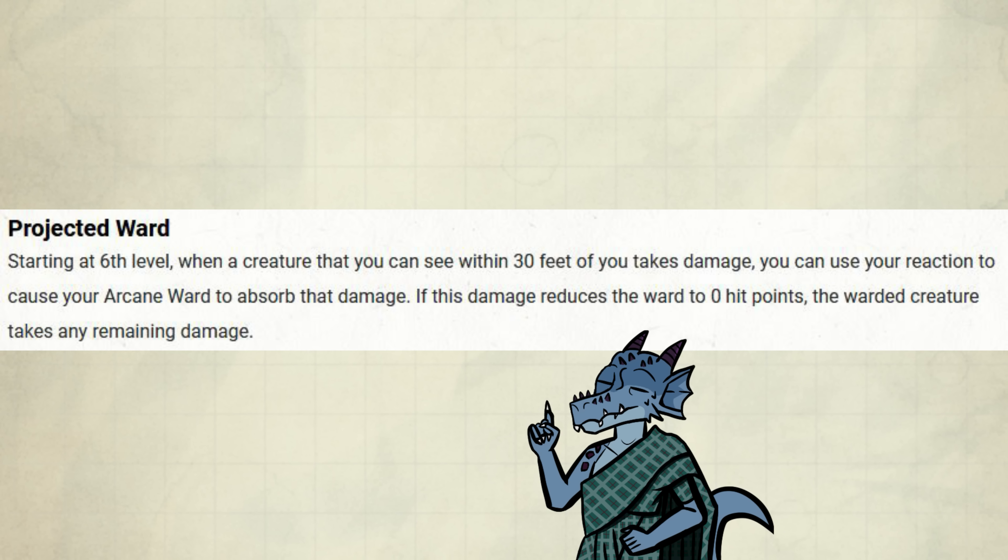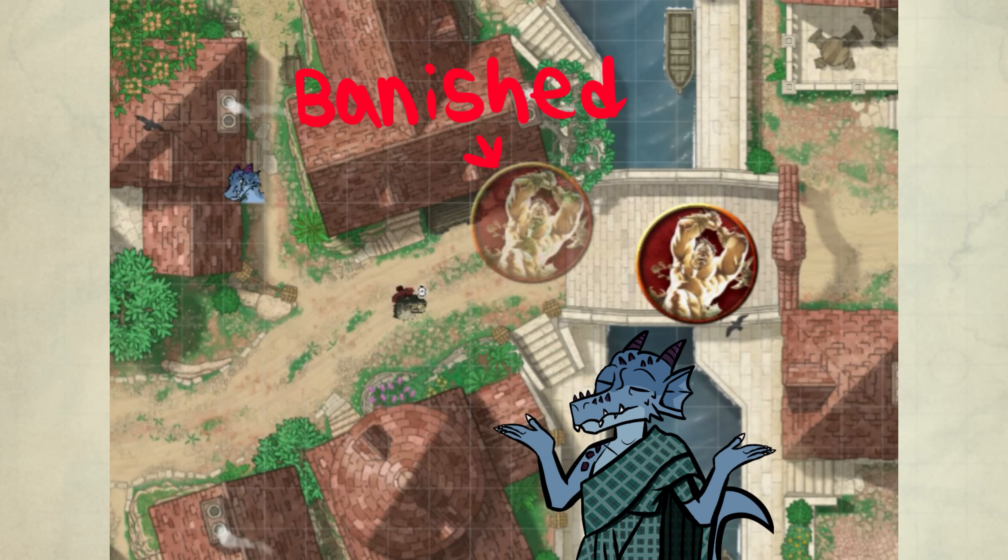So you should use this when there's more worth in protecting someone else over yourself. For example, if you are behind full cover and your friend is out of position in the open, concentrating on a really important spell, it might very well be worth it. Keep in mind that if the damage is reduced completely, they don't have to make a save to maintain concentration at all.